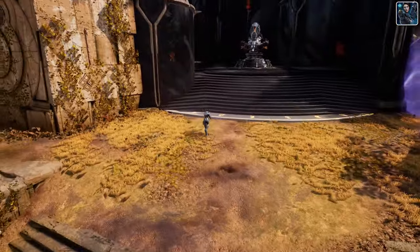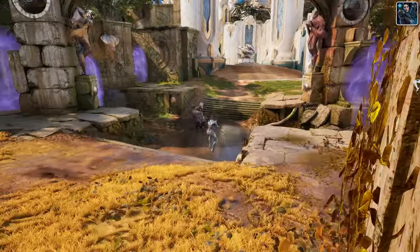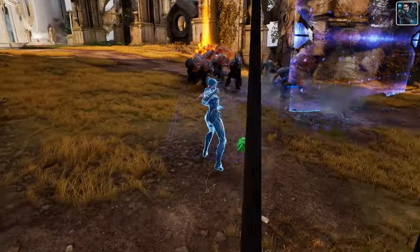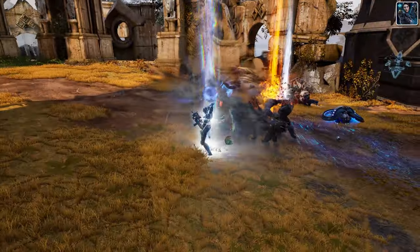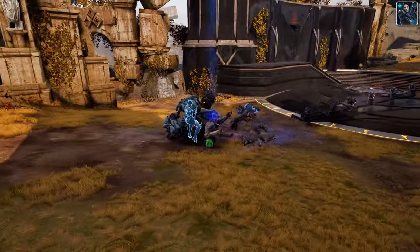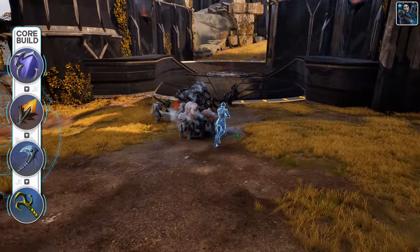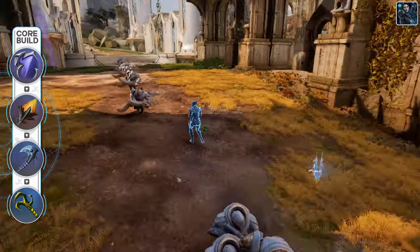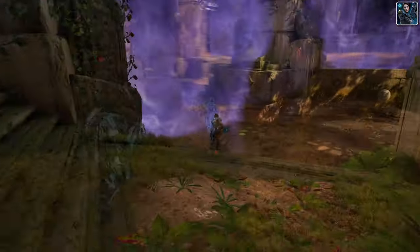Her combination of crowd control, utility, and burst potential make her an excellent choice for players aiming to dominate their lane and lead their team to victory. When carrying on Bellica, I'd recommend a damage-focused build with Reclamation as your crest if you're support, or Obelisk as your crest if you're in the mid lane, then moving into Megacosm, Tainted Scepter, and Costica as your first three items.